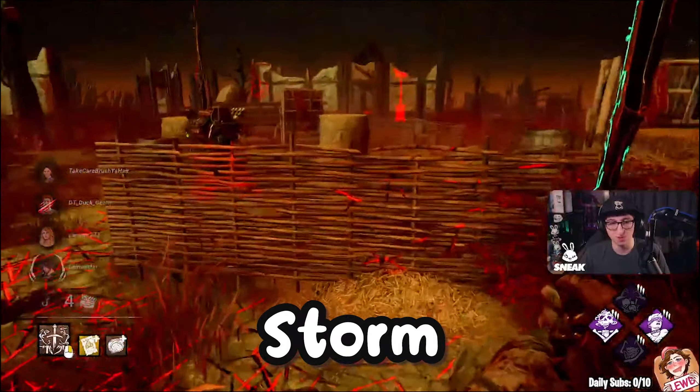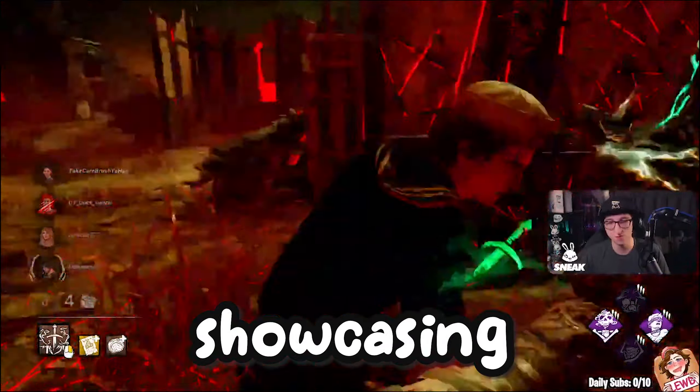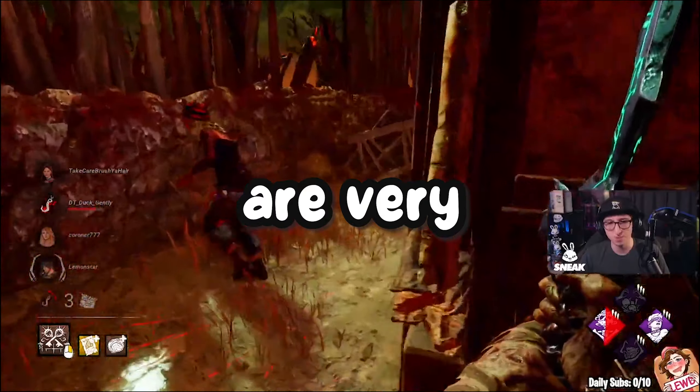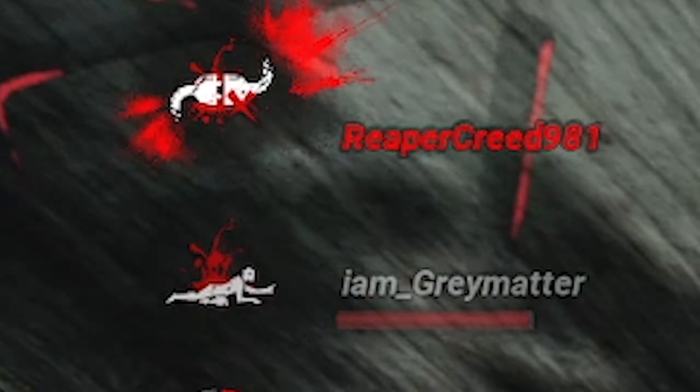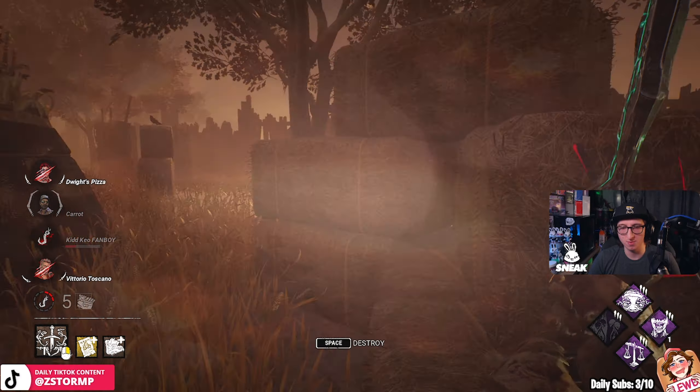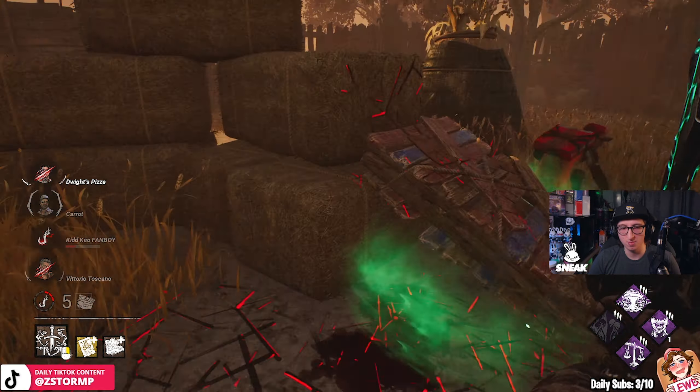What up everyone, my name is Storm. In today's video, we're going to be showcasing two different matches on Suffocation Pit and Cold Wind Farm. Both matches are very interesting. The first match is where the survivors rage quit over a certain mistake. The other match is very aggressive and has some funny moments.